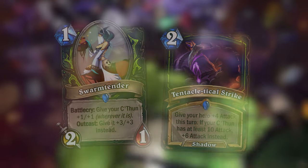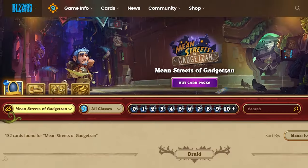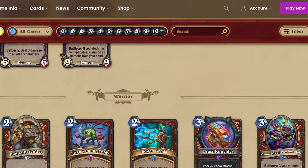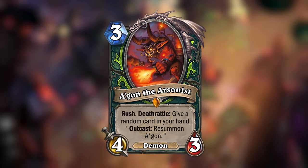The expansion after Whispers of the Old Gods was Mean Streets of Gadgetzan. Mean Streets also had 9 cards for each class, with 1 legendary each, and the legendary I made for Demon Hunter is Agon the Arsonist.